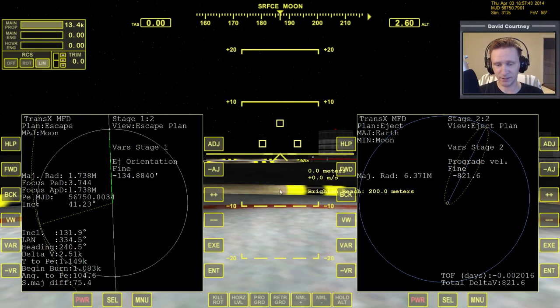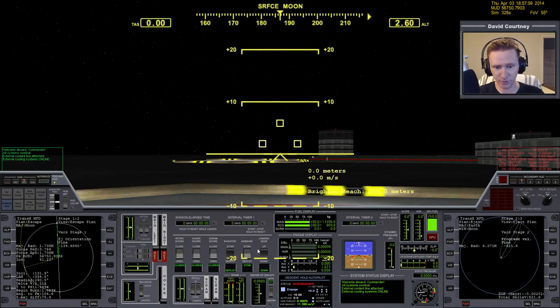That's a quick recap of what we did before. Now let's fly this plan and get up off the Moon. We're in the XR2, so we need the hover doors open, radiator open, and retro doors open just in case we overshoot getting into orbit. Let's turn on the APU — that's the Auxiliary Power Unit, which provides hydraulic control for everything that moves on the XR2.